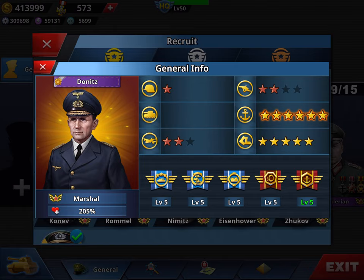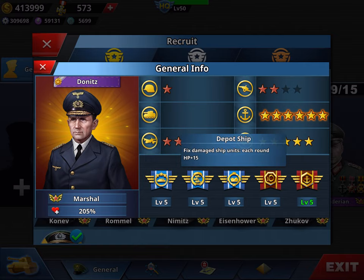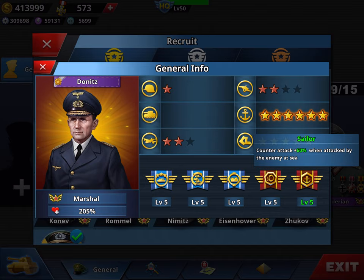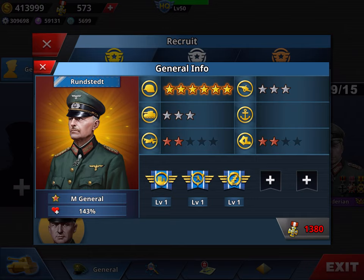Dönitz is my best navy general along with Nimitz — I really struggle between the two. He has six stars in navy and five-star speed, which is very useful. He's not very versatile — only two stars in air force. His skills are Fleet Leader, Wolf Pack, and Depot Ship, which is the navy equivalent of Machinist — it restores his health. I added Rumor and Sailor, which I think are the best skills for navy.